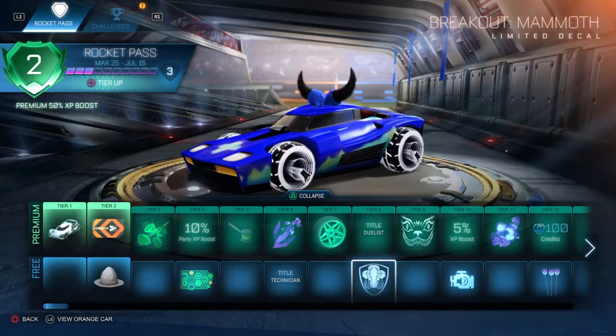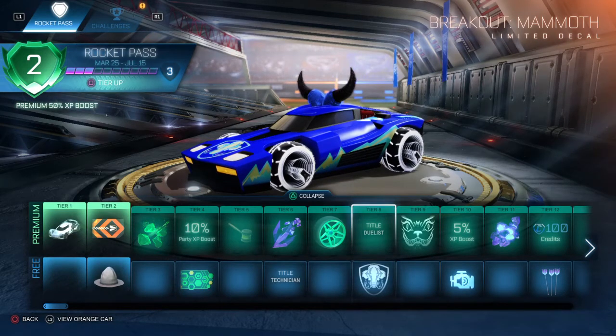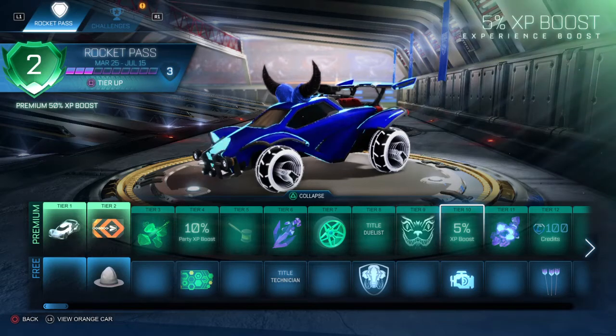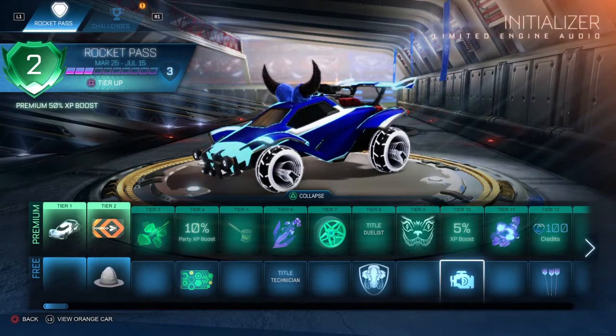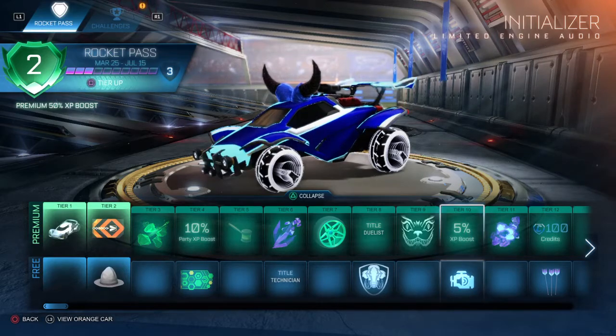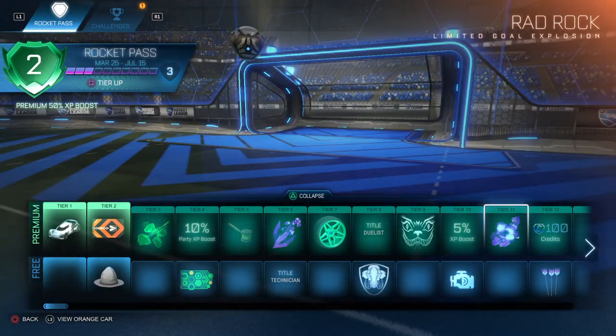Dual listed tier 8 along with the Breakout Mammoth. Tier 9, you get the Octane Elgato. You get the Initializer as well. Quite nice. Tier 11, the Rad Rock Goal Explosion.